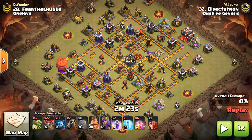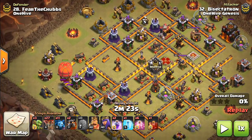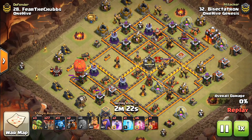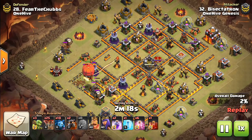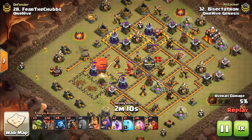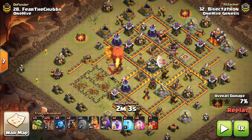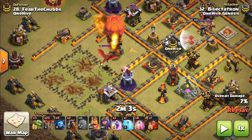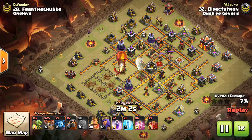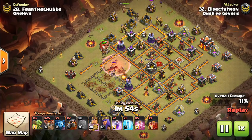The Battle Blimp pathing would actually be the same here — we're going towards this Multi-Inferno, and the Battle Blimp would also do that since the Town Hall is over here. But all these defenses along the way would not be taken out — the Battle Blimp would skip over them. The Stone Slammer paths the same towards that Multi-Inferno but gets a lot more value along the way. A few balloons are there to support and make sure it paths correctly. It does go to the Inferno, fortunately, and all these defenses that would not have been down with the Battle Blimp are now cleared. That's the power of the Stone Slammer — it even gets one hit on the Inferno before the balloons pop out.